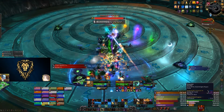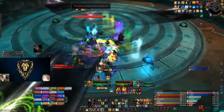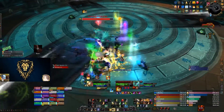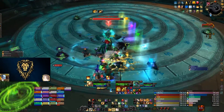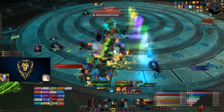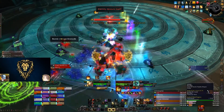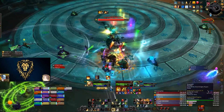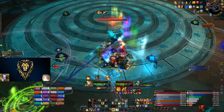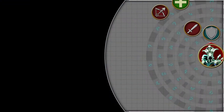Fatescribe Rokalo, the 8th boss in the 9.1 Sanctum of Domination raid, is going to be one that feels overwhelming at first, but will quickly become an encounter in which managing the wings of fate is all that you and your team should focus on. Deceivingly simple and complicated at once, it will require a lot of situational awareness and quick reactions to defeat. The fight consists of three phases, with the first two phases repeating twice while the third will have more or less both phases combined.